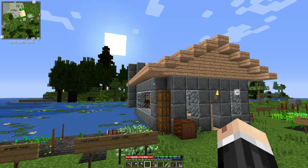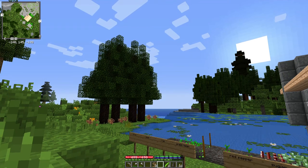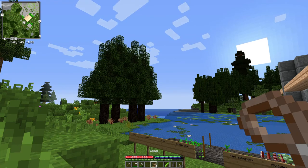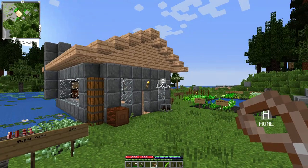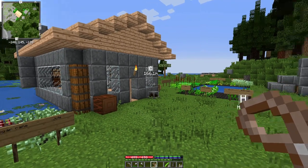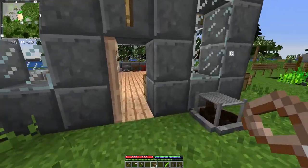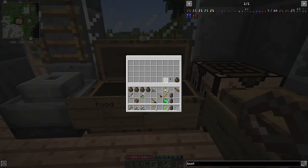Hey folks and welcome back, or if this is your first time joining us then just welcome. Today I want to take these two leashes we made in the last episode and head back over to where the nearest sheep are — well, almost the nearest sheep — so we can finally start domesticating and get some wool. But before we do that, one little bit of housekeeping: I want to do something about this grain we have.